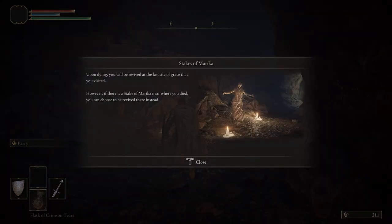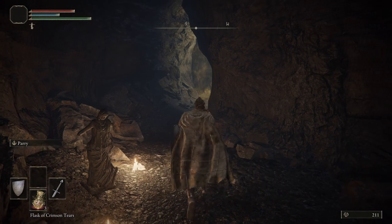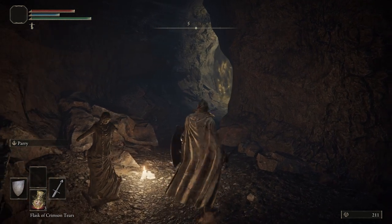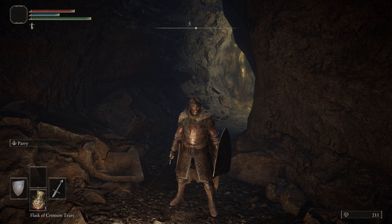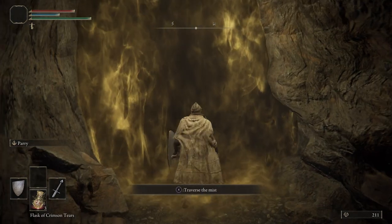Right here is our first Stake of Marika. This will give us a second respawn option when we die — we can respawn back at the Grace or at a Stake of Marika. You'll know there's a Stake of Marika nearby because at the bottom of the green stamina bar you'll see a statue with its arms spread apart.